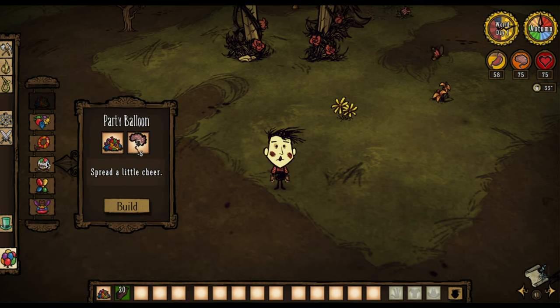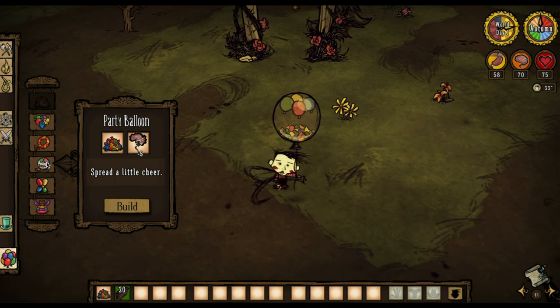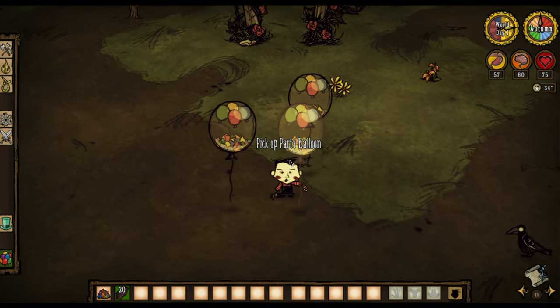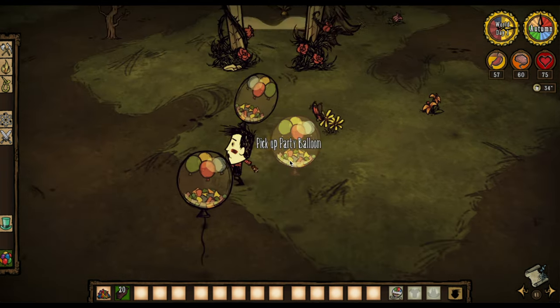I kind of just want to talk about some of the mechanics of this balloon and how it works. This balloon is craftable just like a normal balloon, so it'll cost five sanity and you'll also need a pile of balloons.